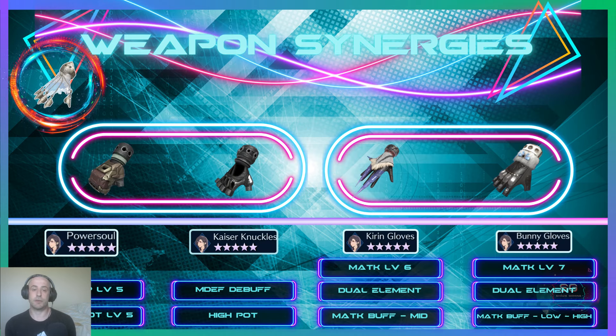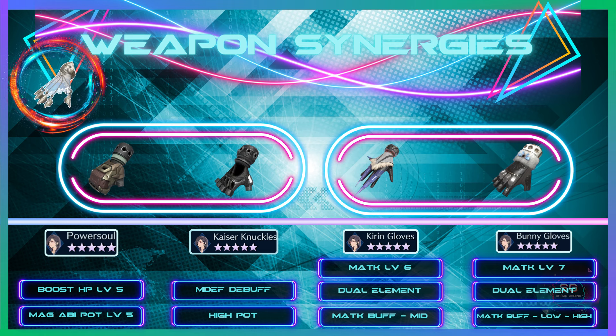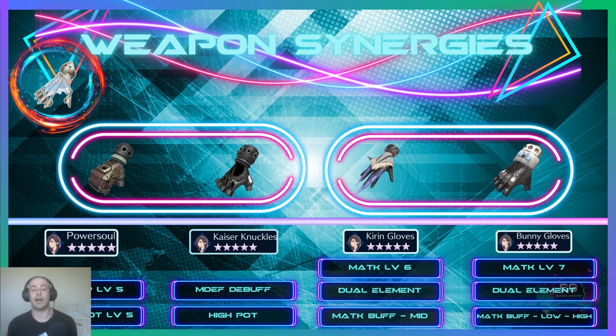For weapon synergies with her existing weapons, honestly nothing really to write home about. She has a few sort-of synergies — for example, Power Soul can be considered a synergy because it's a magical weapon and gives Boost HP and magic ability potency. Kaiser Knuckles would also work well with Shell Knuckles because of the high potency magic defense debuff making Shell Knuckles hits even harder. Kirin Gloves and Bunny Gloves also kind of have synergy.